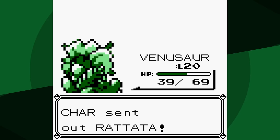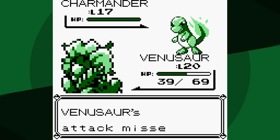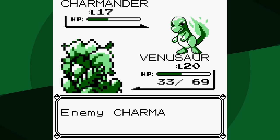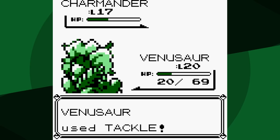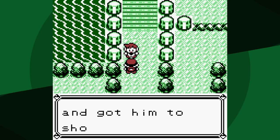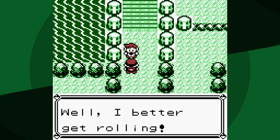Now that we've knocked out Abra, here comes Rattata. I go for Vine Whip — Crit, that may have mattered. We miss with Tackle, it hits with Leer. We miss with Tackle, it misses with Growl. We miss with Tackle again, it hits with Scratch. Finally we hit with Tackle, and it goes for Ember, but thankfully we don't miss again. That was close, could have resulted in a loss, but so far we are a perfect 3-for-3 in major battles, and there's really nothing to say about Nugget Bridge or Routes 24 and 25.